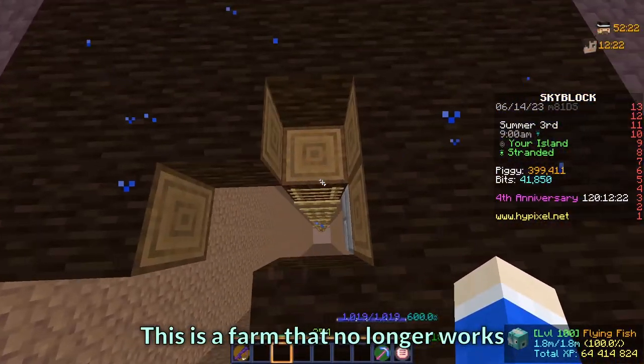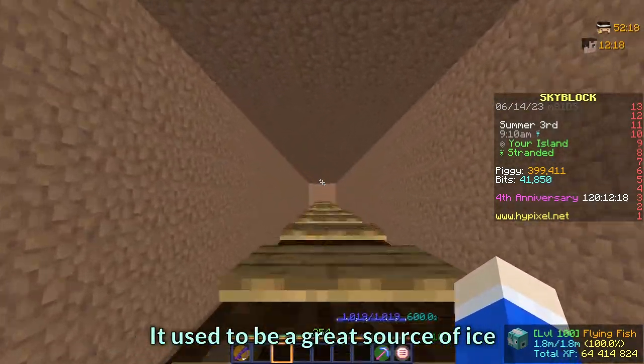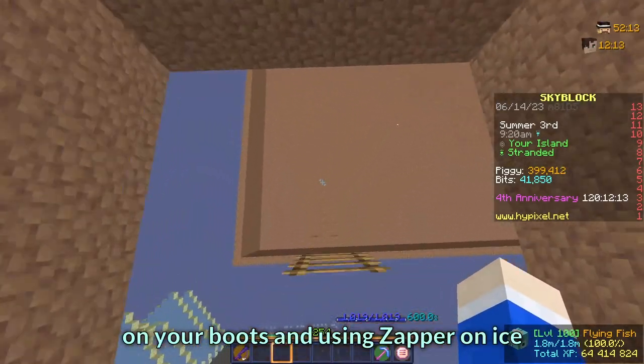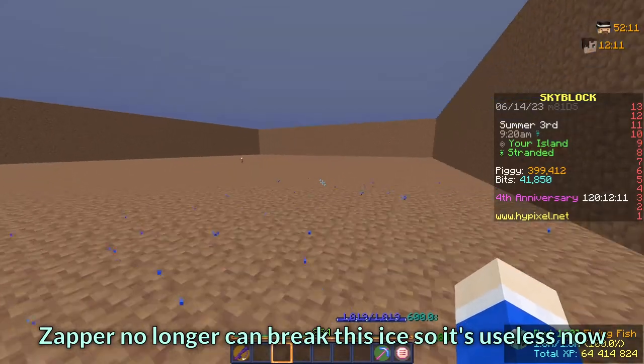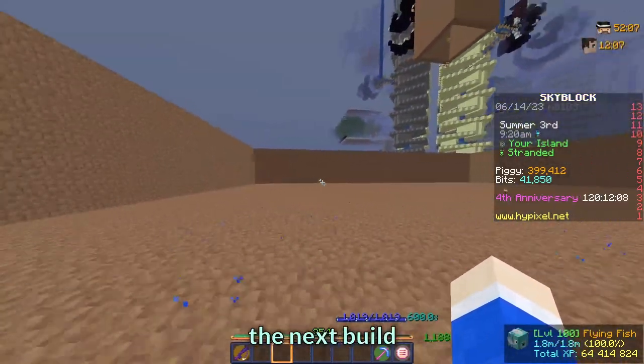This is a farm that no longer works. It used to be a great source of ice — you were going down the ladder with frost walker on your boots and using a zapper on ice. The zapper can no longer break this ice so it's useless now. I removed the water because it was in the way of the next build.